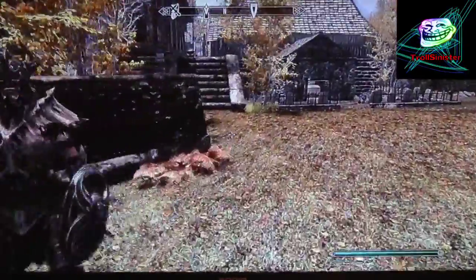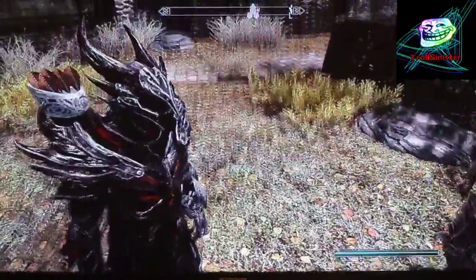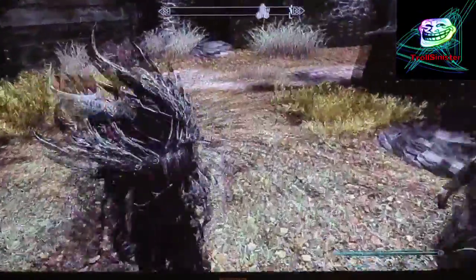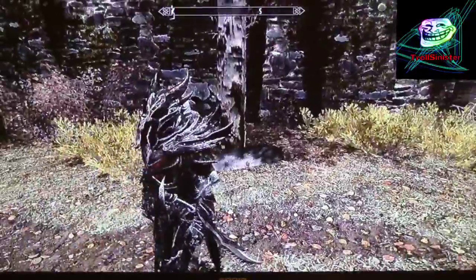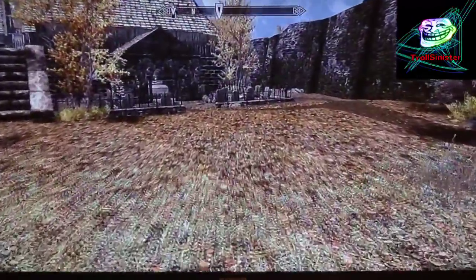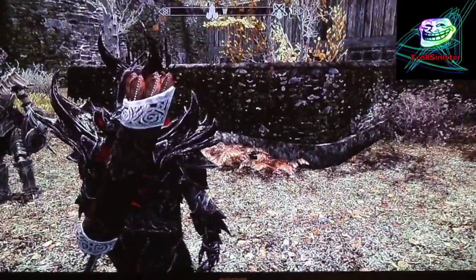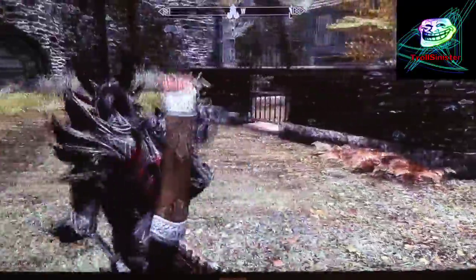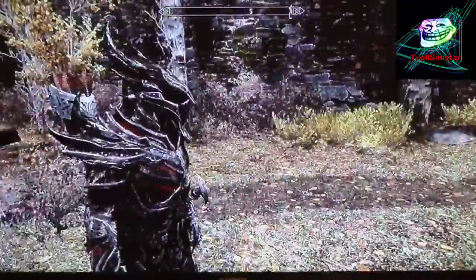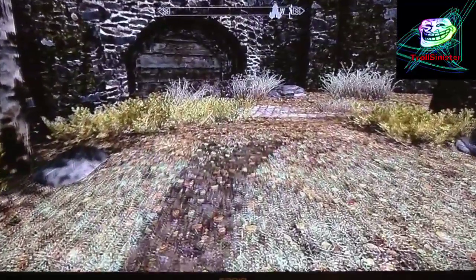Hey guys, it's TrolSinister here. Today this video is about the Skyrim glitch where you can get unlimited gold, unlimited lockpicks, and free stuff like gems — pretty much anything, armor and weapons. You just have to be patient when doing it, because it does take a while.